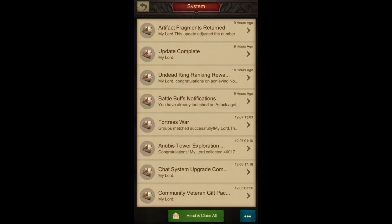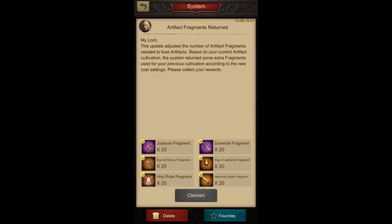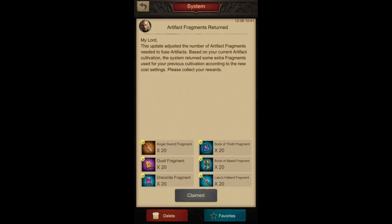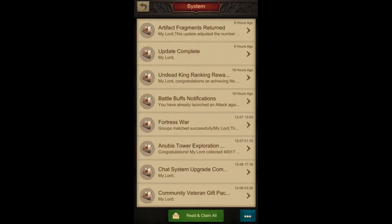First of all, in this update they reduced the number of artifact fragments required to fuse an artifact for the first time. 40 fragments were required before, now it's only 20, and this applies to all different levels of artifacts — blue, purple, orange — regardless of the color.